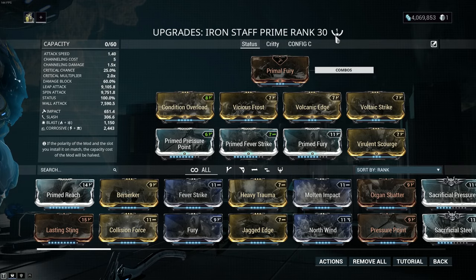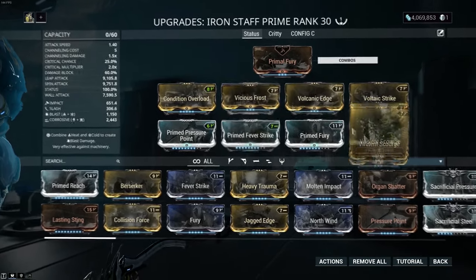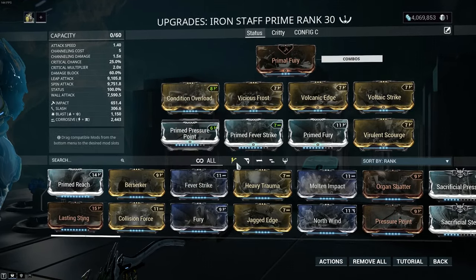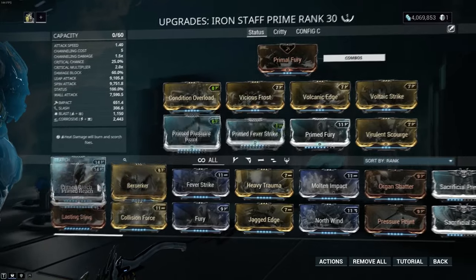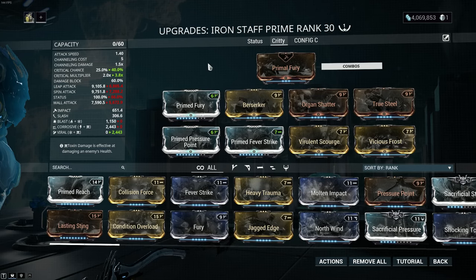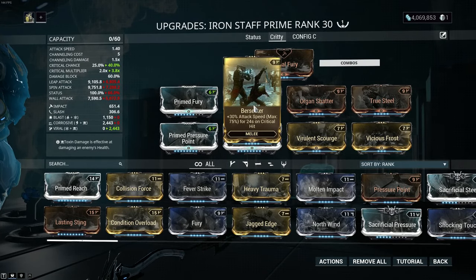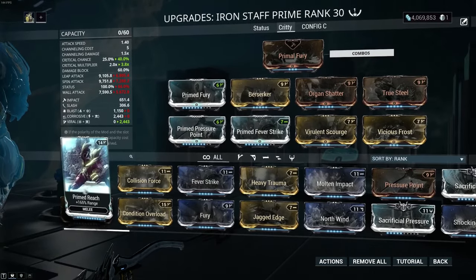It starts with two Naramon polarities, so I took one out and put a Madurai in instead. The status build is: Condition Overload, dual-stat element mods, Prime Fury or Prime Reach, and Prime Fever Strike for more corrosive procs. The crit build is the same as usual crit builds — Prime Fury, Berserker for those big DPS hits, Organ Shatter, True Steel, Prime Pressure Point, two dual-stat mods, and Prime Fever Strike — which again you can swap for Prime Reach. Note that Maiming Strike cannot be used on the exalted weapon, which is fair enough since he's already pretty strong.